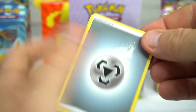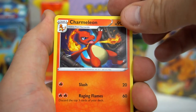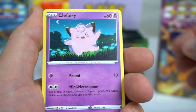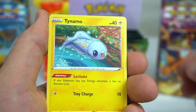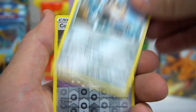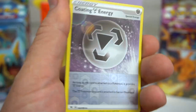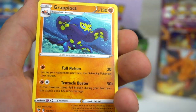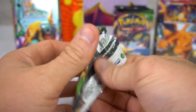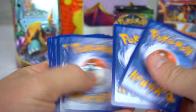Another pack — water energy — League Staff, Charmeleon, Pinurchin, Pincurchin, Clefairy, Tynamo, Milcery, Galarian Meowth, Coating Energy Reverse — pretty cool — and a Grapploct.